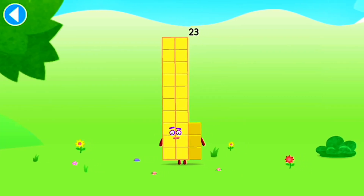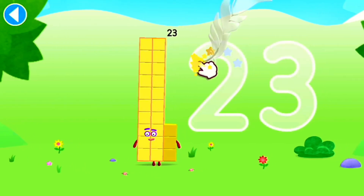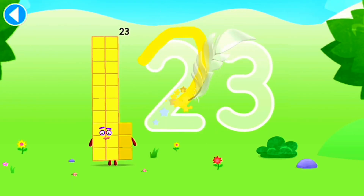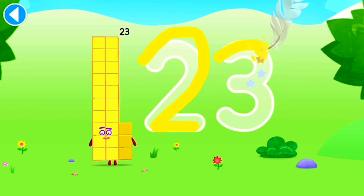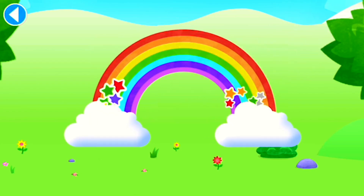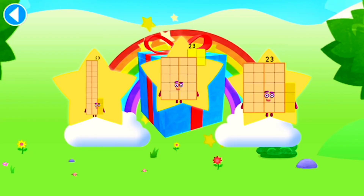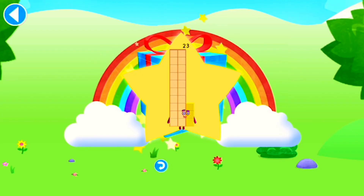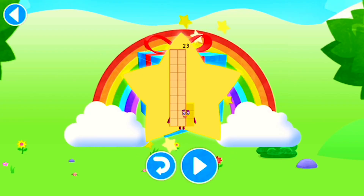This is number block 23. This number block is made up of 23 blocks. Try to keep your finger on the screen. Brilliant! Well done! You've unlocked a sticker. Which sticker will you choose? You can choose another sticker next time. Try... Yay! Play again to unlock another sticker.